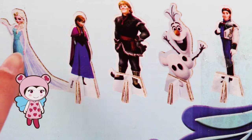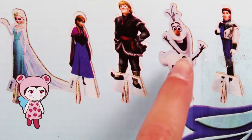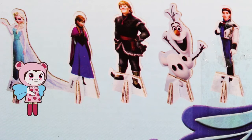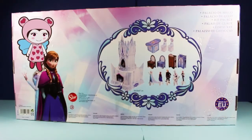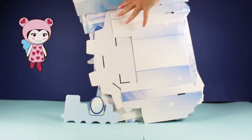And look at all the characters we get! We get Elsa, we get Anna, we get Kristoff, we get Olaf, and we get Hans. Oh, it's incredible! Shall we see what's inside? Lele, open the box! Open the box! Oh my goodness!